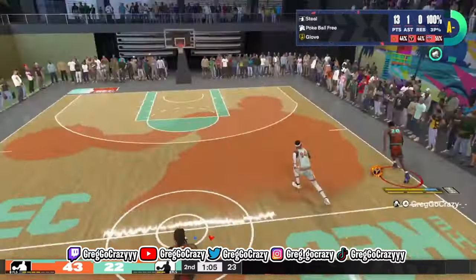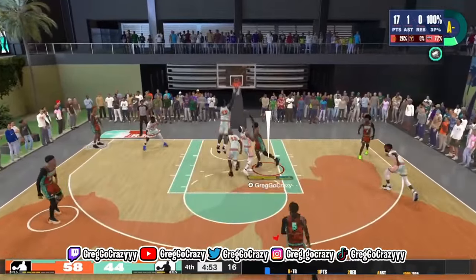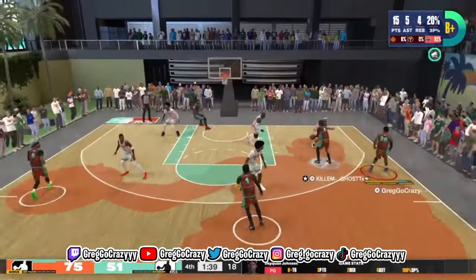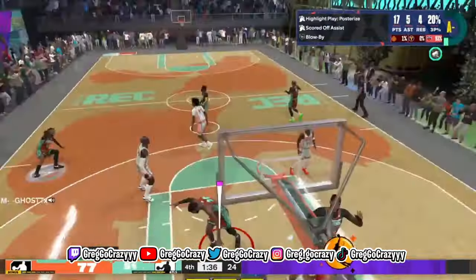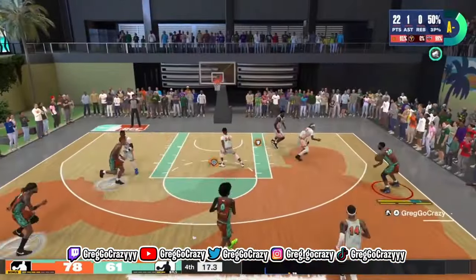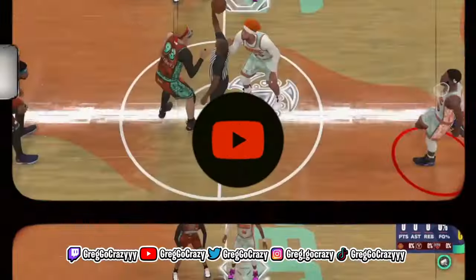My new LeBron James four-way olympian build goes crazy on NBA 2K24. He is hitting contested layups, dunking on people — putting them in the dirt — and also hitting step-back threes whenever he wants.